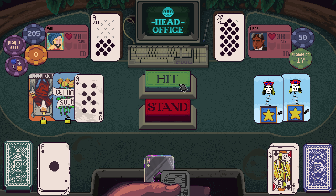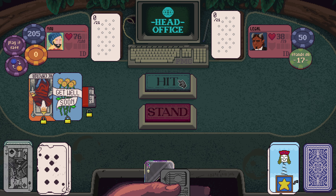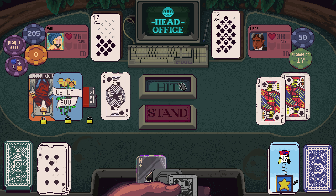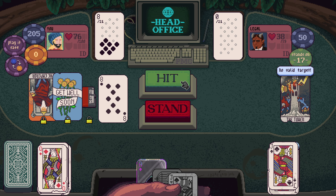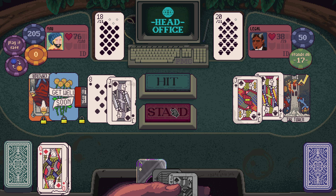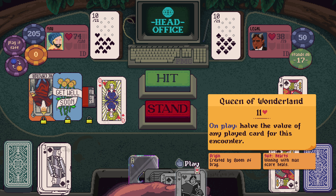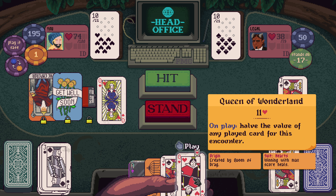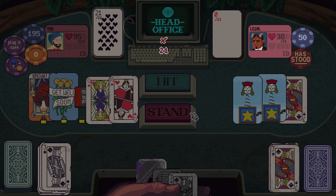If we can get to our frozen ace we should be okay. On play lock your other played cards — if any of them are already locked, unlock them. I will play Queen of Wonderland — reduce their jack to make their chances of busting very high. We get a great heal.